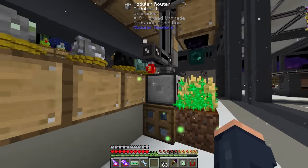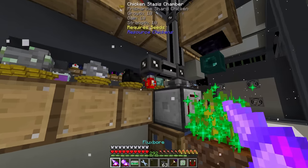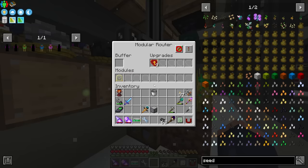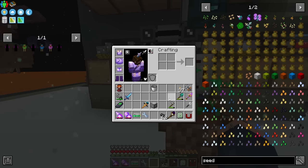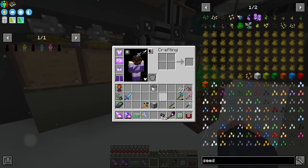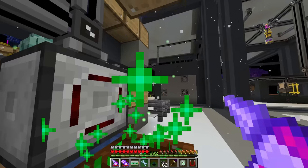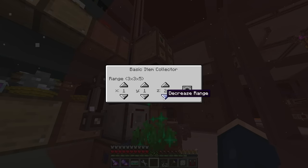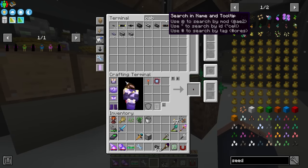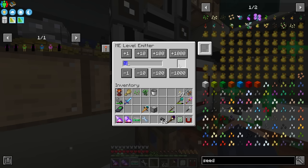Actually this isn't emitting the redstone signal to the block correctly - it needs to go down one more block. I think my level emitter got eaten somehow. Let me grab another one and place it like this. There we go - now that should work. Seeds go in here, we'll set it to 100 to test - it shuts off. Set to 1000 - now it runs.